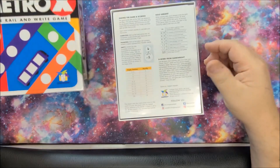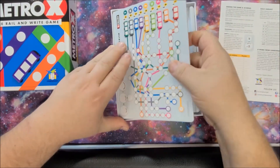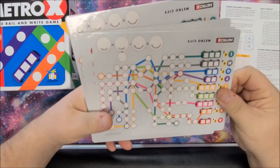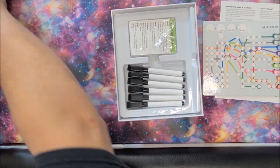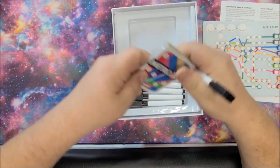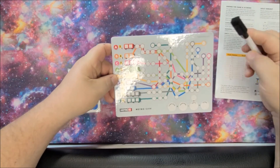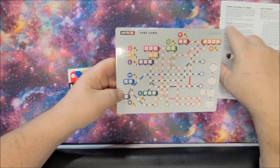When you open up the box, you're going to get your instruction booklet, and then in here you're going to have six of these great whiteboards. We're just going to do a solo playthrough, so we're going to take one of these boards and put the rest off to the side. We'll take a dry erase marker and our package of cards.